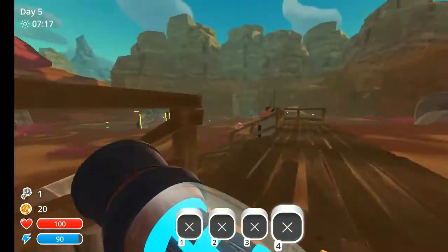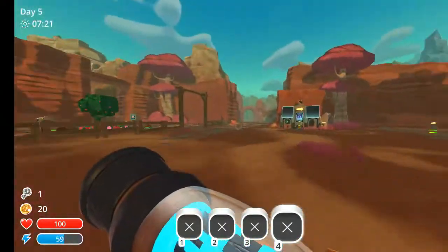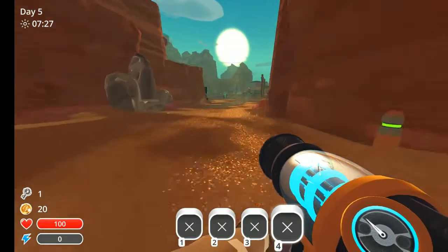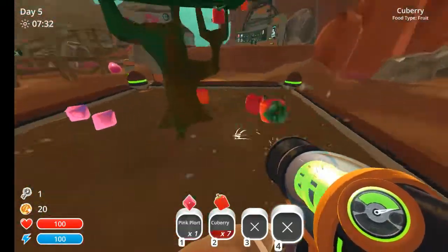Hello my slimy family, welcome back to another video. I'm going to show you how to get the slime key and go to the moss blanket. First things first, you're going to need to grab as much food as you can — you need to get 20 food to pop the pink gordo, like I showed you in the one video.